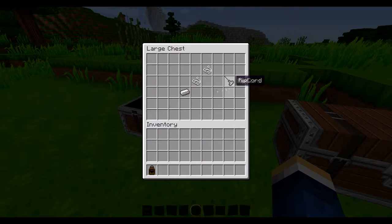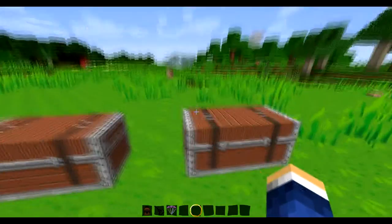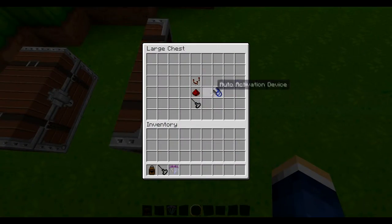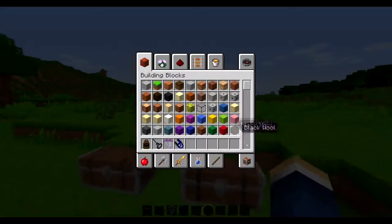You're also going to need an iron ingot and two string to get the ripcord. You're also going to need three wool and three string for the hop and pop parachute. And you're going to need a ripcord, redstone, and a redstone comparator to create an auto activation device, which is for auto activating it.